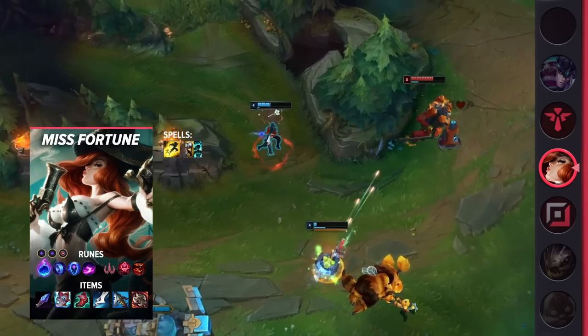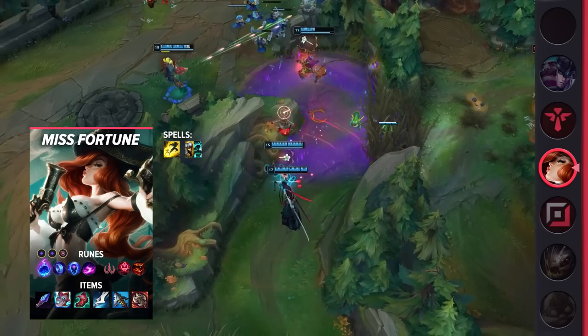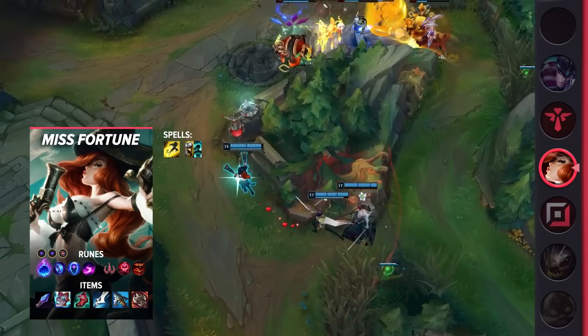As for your runes, you'll be taking Arcane Comet, Manaflow Band, Transcendence, Scorch, Zombie Ward, and Treasure Hunter. These runes will help you dominate the laning phase as you whittle down the enemy's HP bar.